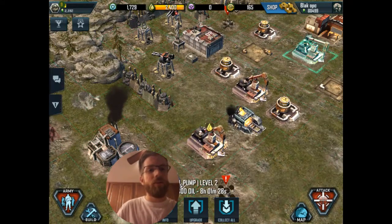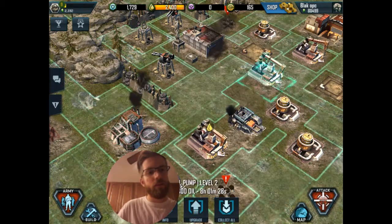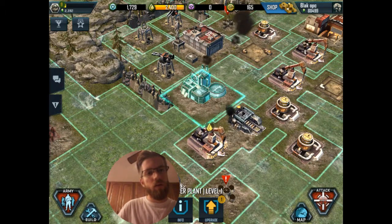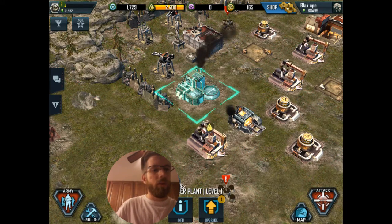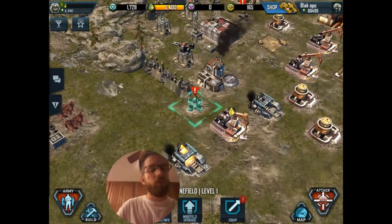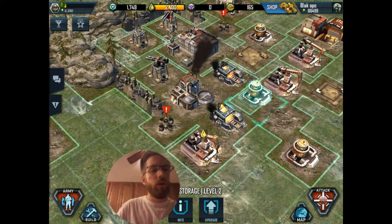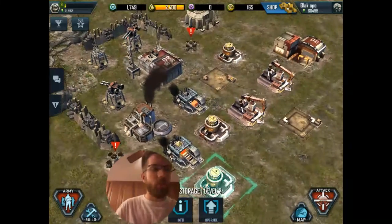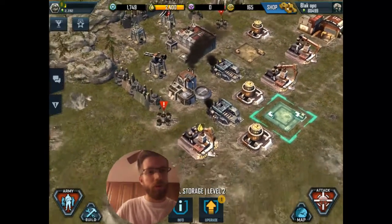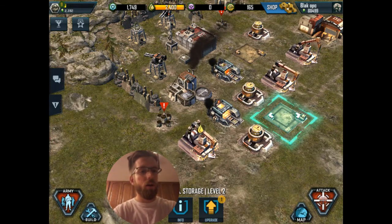My miscalculation was forgetting that this power plant is actually part of my defenses. The idea behind the power plant is it powers your transformers, which upgrade your defenses. Destroy the power plant, transformers go down — no fun. So we actually have to factor in protecting our power plant as part of our defense. In doing that, we kind of put some storage on the outside, but I don't keep much storage in there anyway.